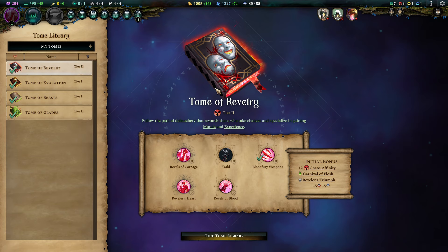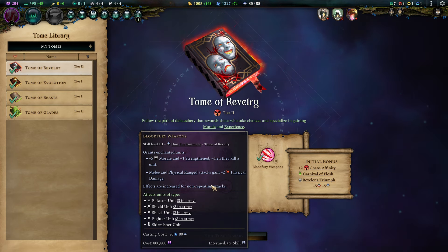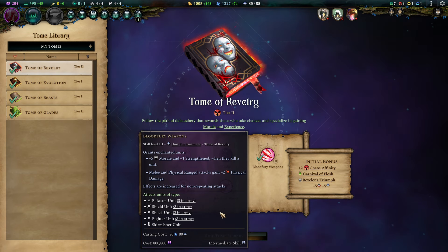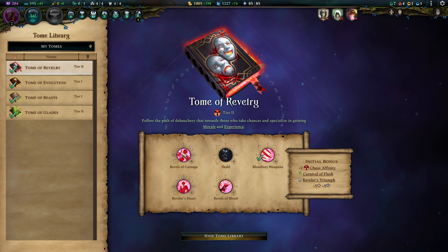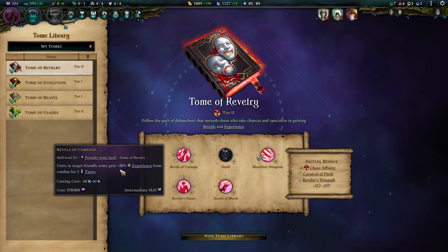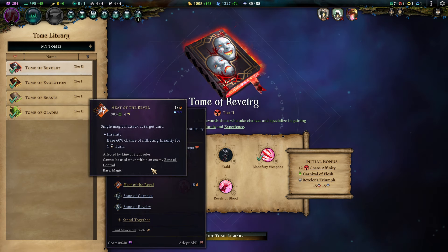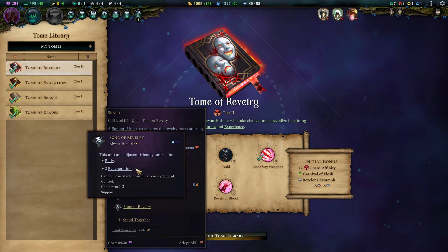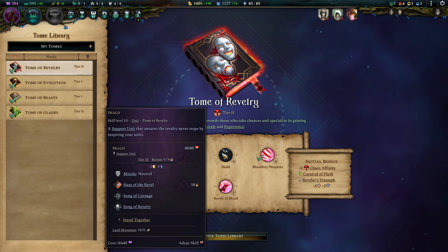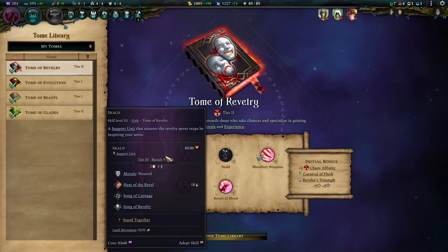Tome of Revelry is the other one we're going to pick up, because it's too synergistic with our entire strategy. Blood Fury weapons is that one unit weapon enchantment that fits so darned well into our entire roster — our entire melee roster gains morale and damage. Revellers of Karnage allows you to evolve your units faster, which is very important throughout the game, especially in the later stages. The Skald is an amazing supporter, providing nice debuffs on his basic attacks, nice damage buffs — we need that desperately. He's also providing some regeneration and a lasting morale buff. They pretty much replace your Bannermen, though I'd still have one or two Bannermen in the composition.